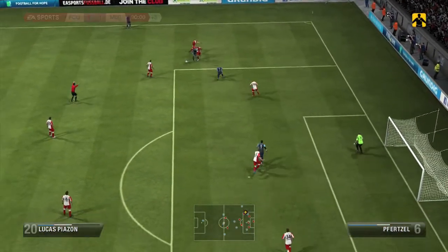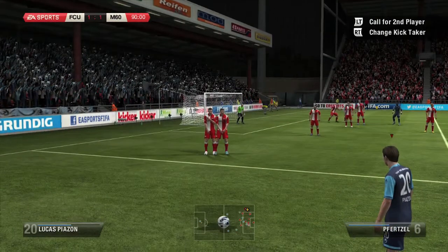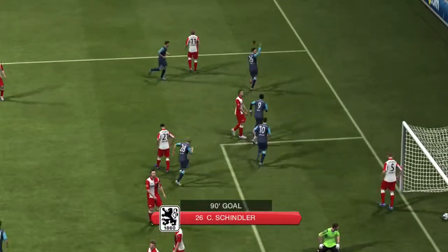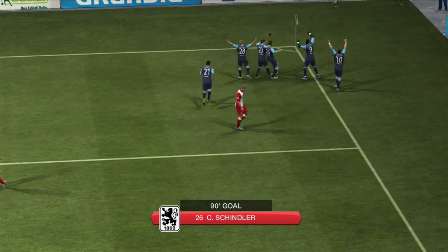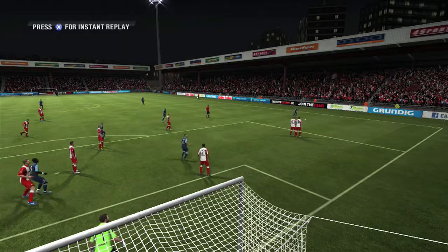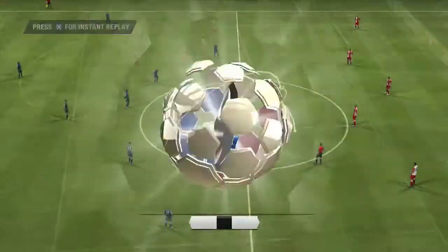Then in stoppage time, Piazzone is fouled. I figured it was more sensible to play this one into the area — and Christopher Schindler with a beautiful header in the 90th minute. I went crazy at this point. I thought this was it. What a beautiful header — he's a center back too. It's crossed in and very nice finish. In FIFA 13, after the 90th minute, it switched to Volts right as the cross was happening and Volts just stopped running.